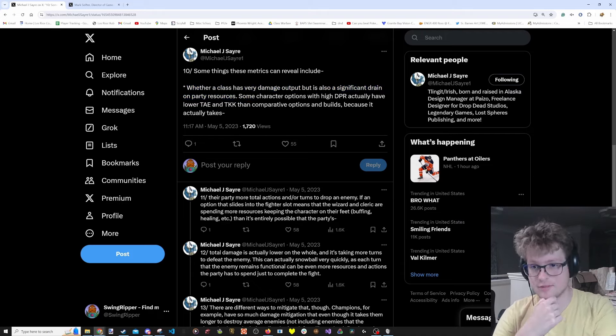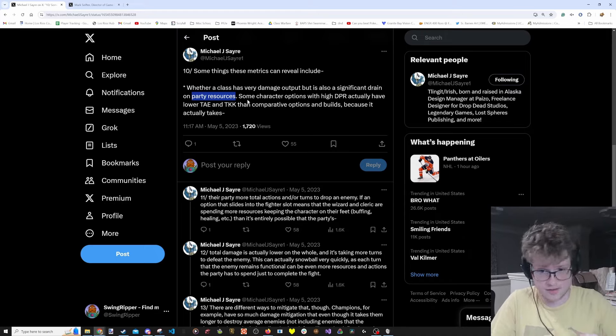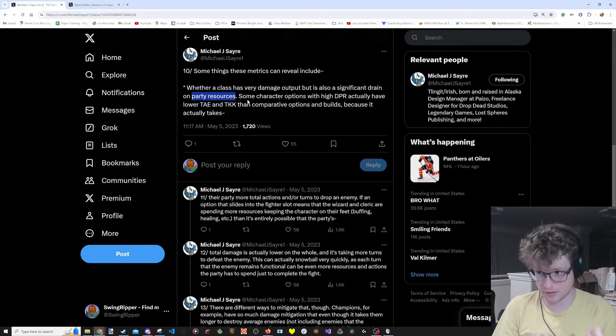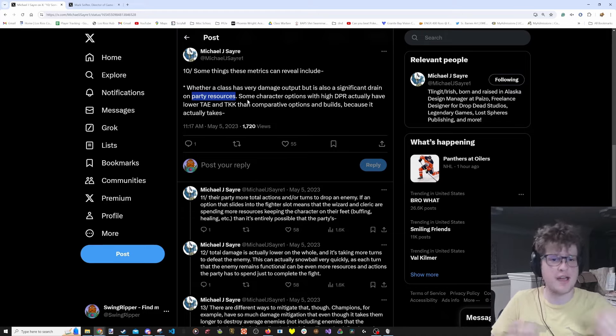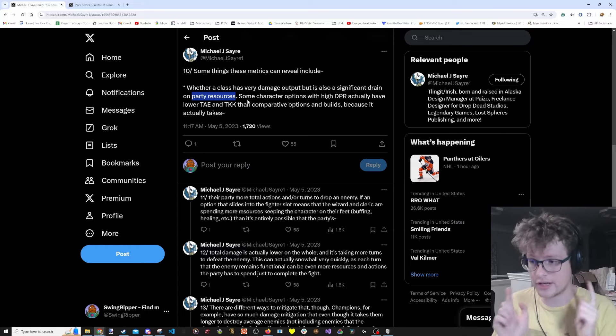Party resources means your group's HP, spell slots, and focus points. If you can just blow right through everything, you will not need to stop and rest or refill focus points. The end goal for a lot of Pathfinder characters is getting through fights having spent the fewest slots, fewest daily activations of battle medicine, fewest resources as possible. Having high damage means you end fights faster, so people tend to go damage as a very good thing when trying to save on party resources.